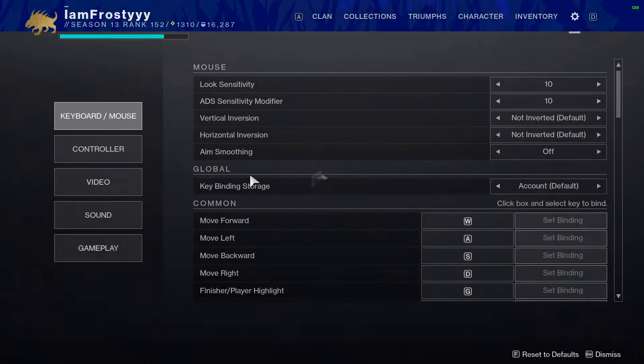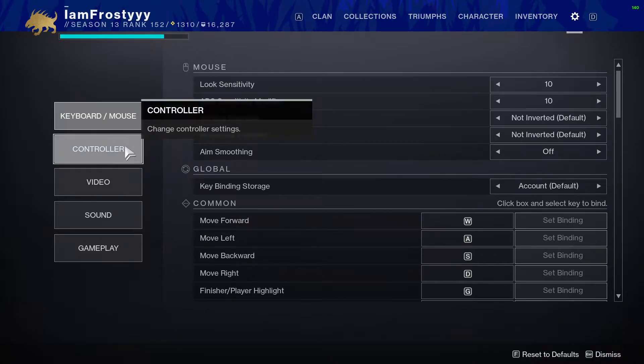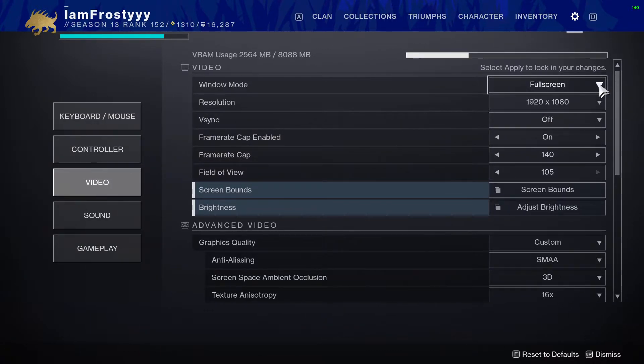Once you're in the game, open up your settings. You want to skip past keyboard, mouse, and controller because that's all personal — I might make a video in the future about how to improve your aim on keyboard/mouse or controller. Head down to Video.